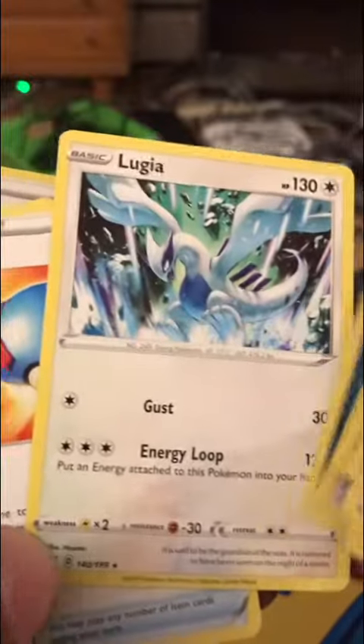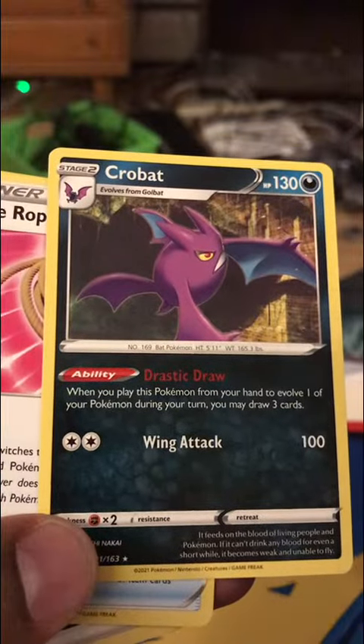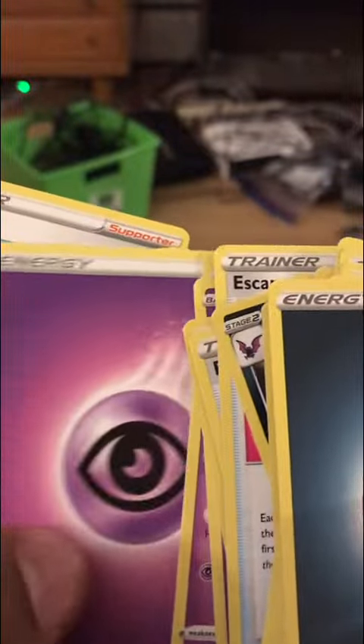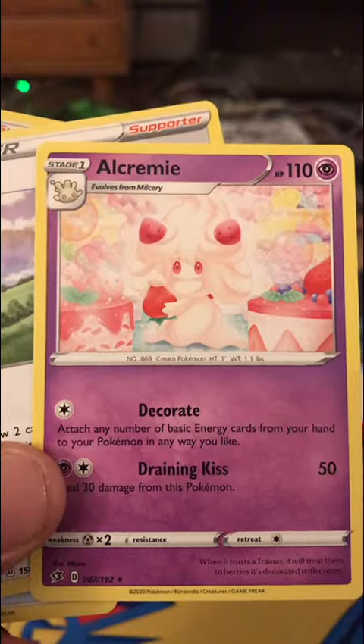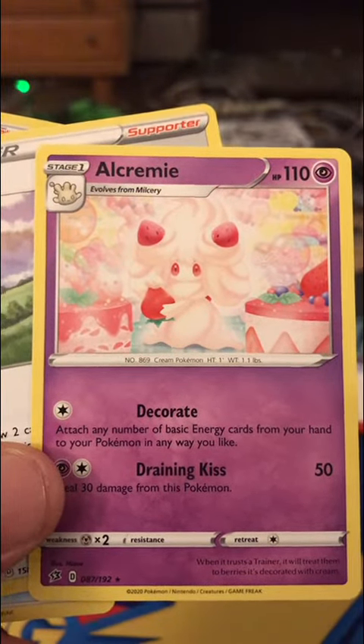You get this Lugia. Crobat. And you can do 100 damage with the Double Colorless. Attach any number of basic energy from your hand to this Pokémon line.